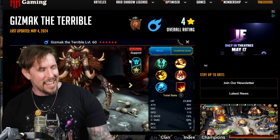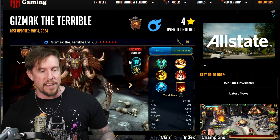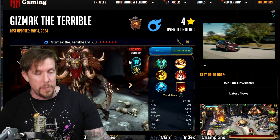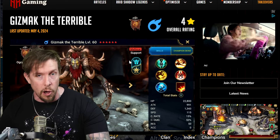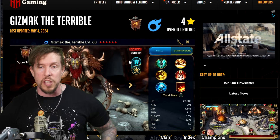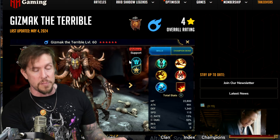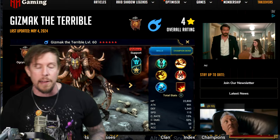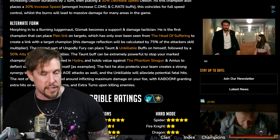I personally review these mythicals as one package, because oftentimes there's purposely a lot of synergy between the base form and the alternate form. Sometimes there are self-buffs empowering the second form; in Gizmack's case especially, there are debuffs that actually empower the alternate form, so you can't really judge one without the other.